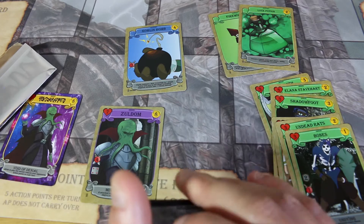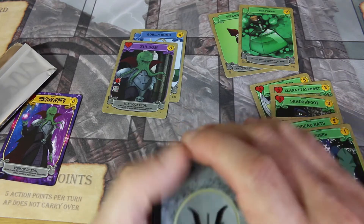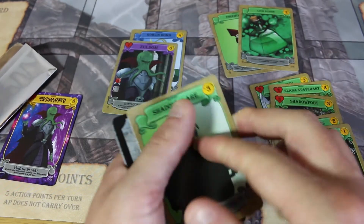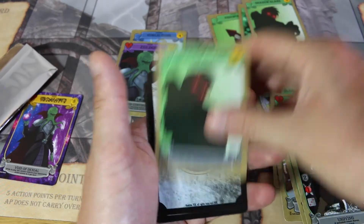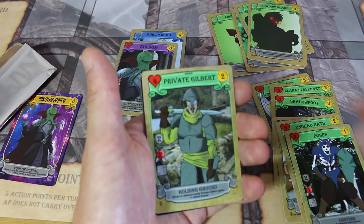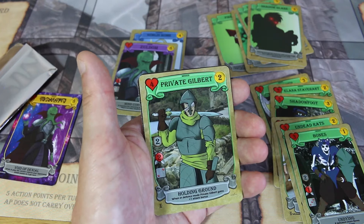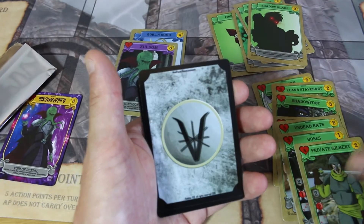We still have a chance of getting another Legendary card with our second rare card. This pack has been phenomenal — it's not an official pack because the numbers aren't there, but I've got Zuldom. We've got Shadow Glare, which we know about — and another Shadow Glare, so we know about that twice. We have Private Gilbert. He is 2 cost, 4 HP, 2 shield, 2 attack, 2 on the dice — fairly easy to attack unless you roll that 1. His ability is Holding Ground: when in defence mode, Private Gilbert gains plus 1 attack.